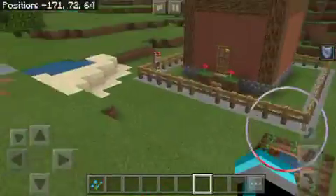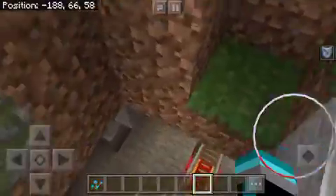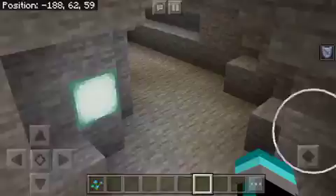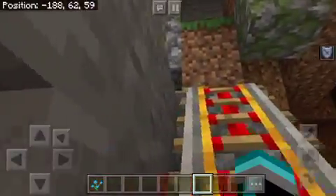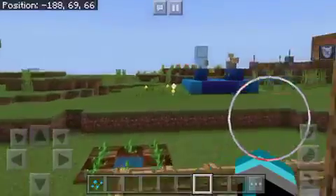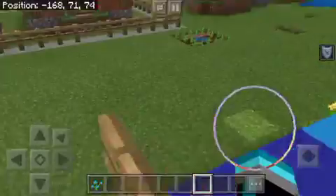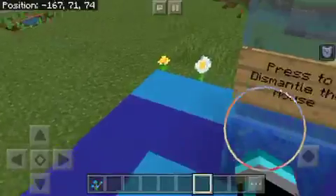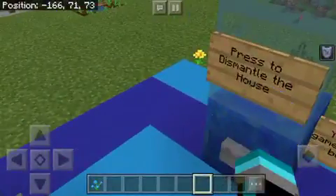All right, that was pretty dope. Now let's see what's down here though. Okay, so it's just a mineshaft and cave. If I had sea lanterns I probably wouldn't put them in my cave like that - I would use them a little differently because sea lanterns are kind of expensive. All right, anyways - dismantle the house, now let's see how amazing this is.